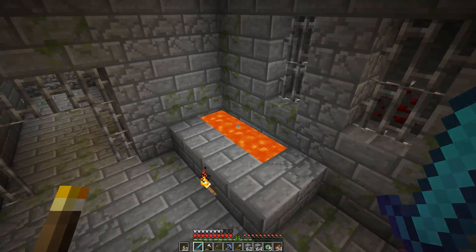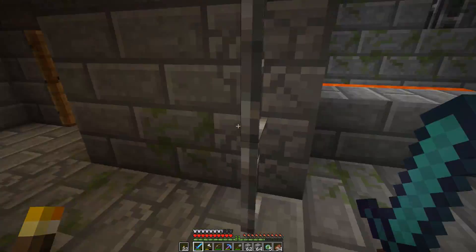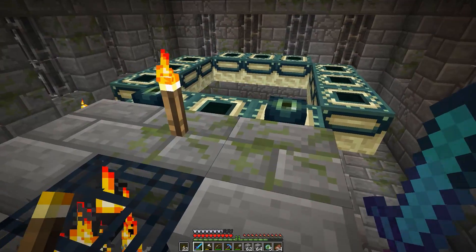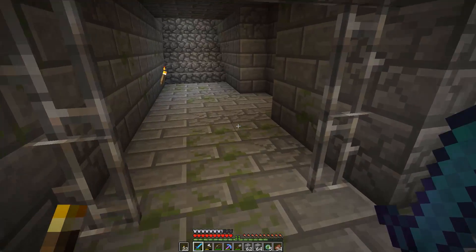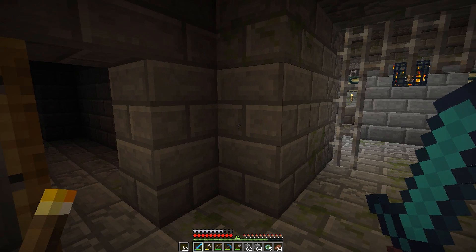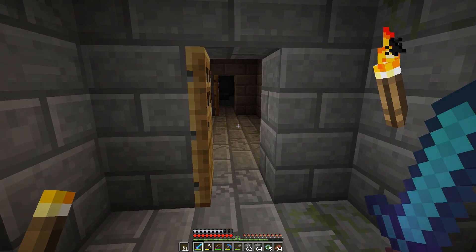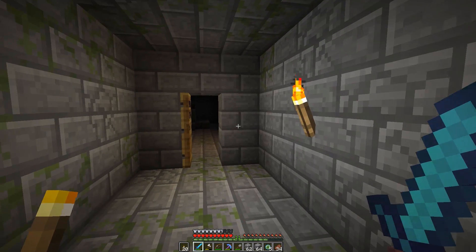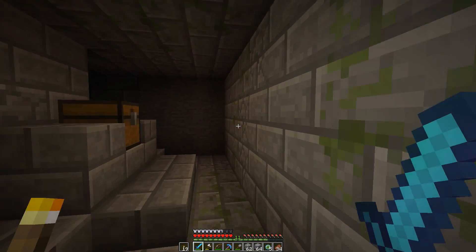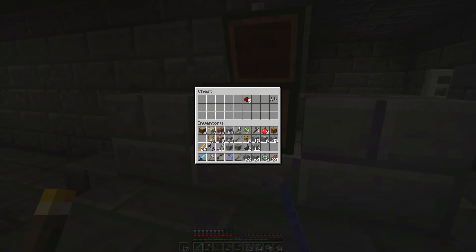Hello and welcome to Minecraft. Let's play. Let's get out of here before we fall into some lava. So last time I found this nether portal and this time I do have some torches. This time let's investigate a little bit around this fort and then get back home. That's basically the idea.